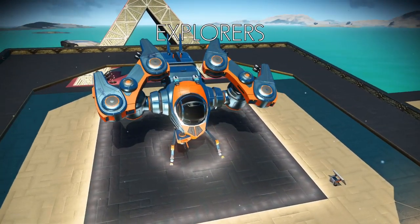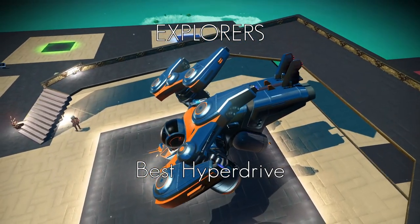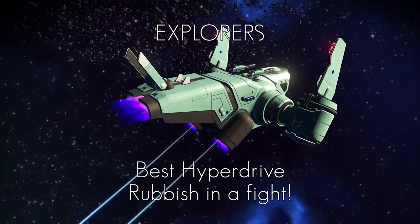Now explorers — these come with the best hyperdrive range. If you're looking to jump around the galaxy a lot, then the Explorer is the way to go, and they can look really nice as well. They're not the best in combat, so I'd stay away from a dogfight.